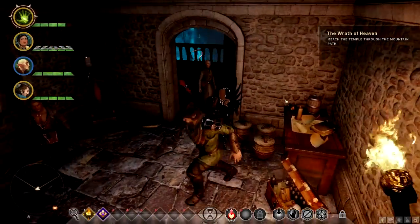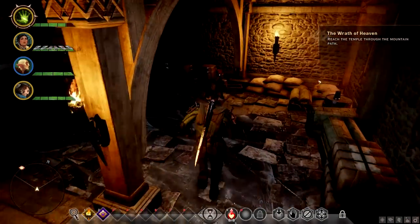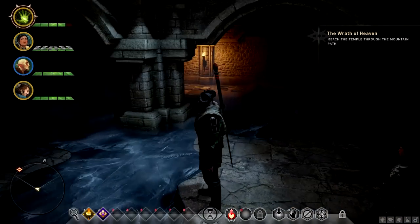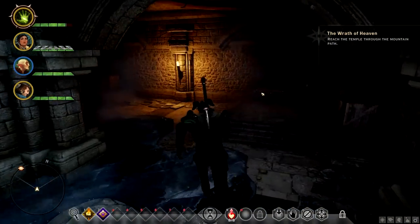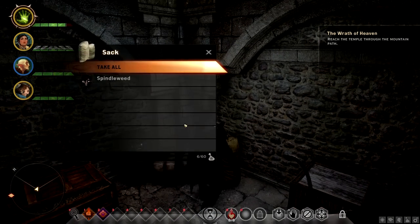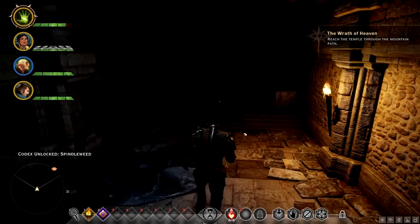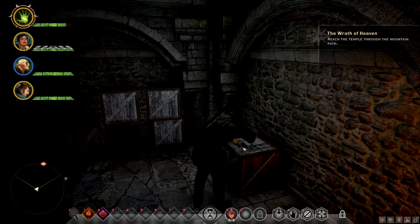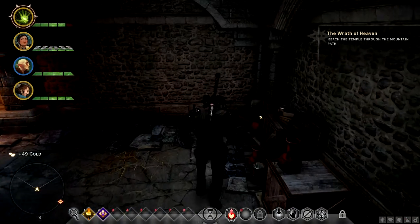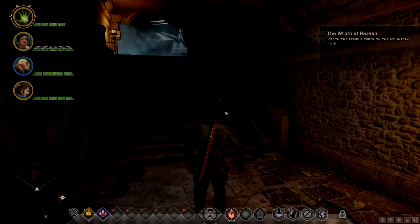Nothing else in here? Let's get out of here, guys. Every time I see crates and stuff I kinda wanna — come on, just get the loot! Spindleweed. More loot — oh, this is just gold, I'll take it. I wonder when you get to spend the gold — are there shops? I hope there are shops, shops are my favorite. Let's go up these stairs — oh, here we go, to get out of here. Let's figure it out.